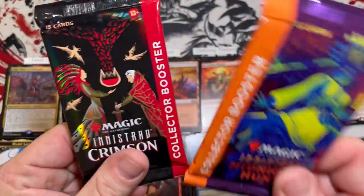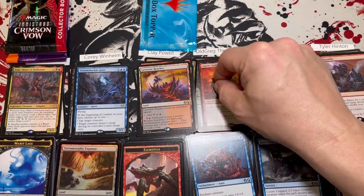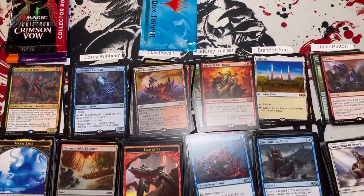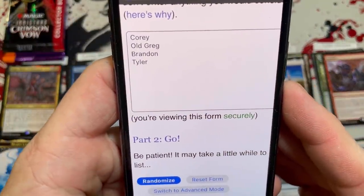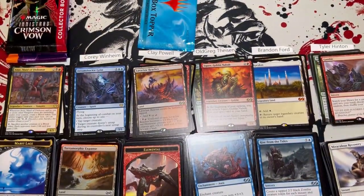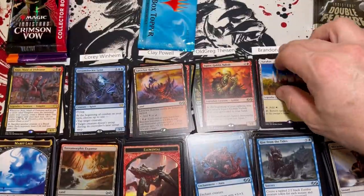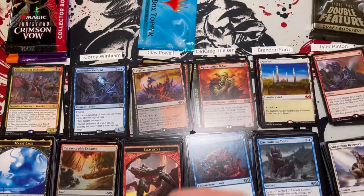Lewis snags two collector boosters — Hunt and Vow collector boosters — congratulations. Clay with his beefy 27 total grabs the topper. We're going to random off a pack of Double Feature for everybody else — let's put them in the randomizer. Brandon and Tyler, we're going to roll the dice. After four rolls Tyler is on top, so Tyler snags the bonus pack. Since I feel bad about how this box went — Tyler got three mythics and a bonus pack — I'm going to give everybody a pack of something when I ship this out, just for good feels.